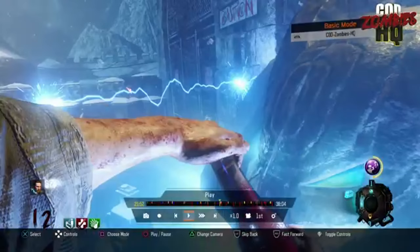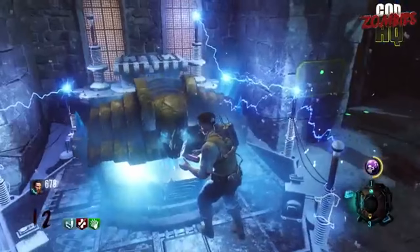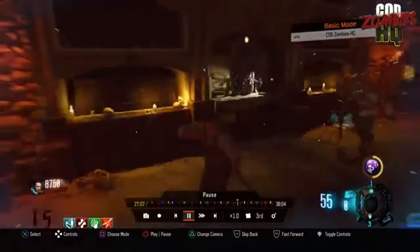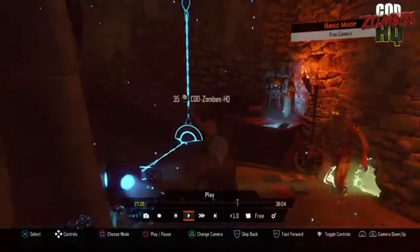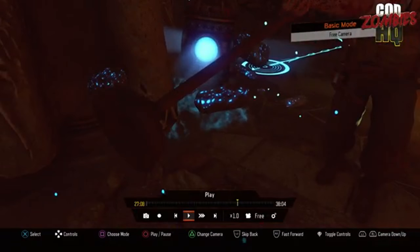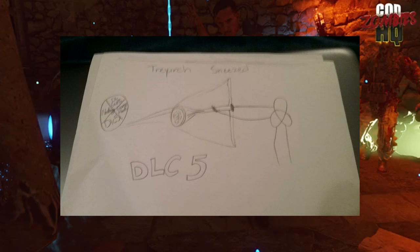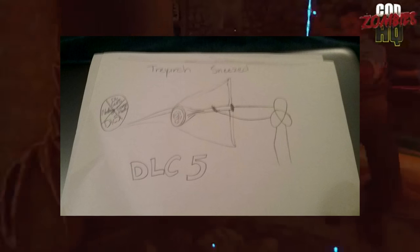Whenever you pack a punch, you get some Juggernog — and it always seems to be Juggernog for whatever reason. This one is definitely one of my favorites: when you grab the bow, pull it back, and you're getting ready to fire — instead of a bow, you fire the freaking plunger. I lost it when I saw this for the first time.